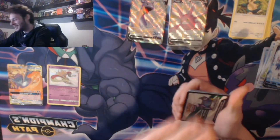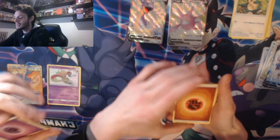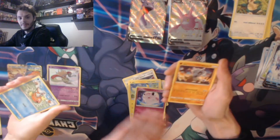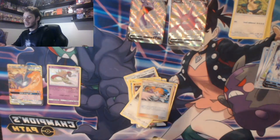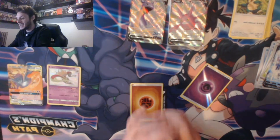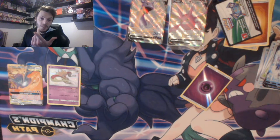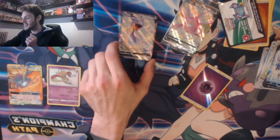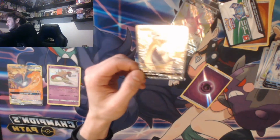That pack did open a bit oddly but I'm not going to call anything fake - I honestly don't have the time for it. One, two, three, four. So far I have not even had a notable pull out of this box. Reverse holo energy - neat. And the last one: just a reverse holo energy, which has made me a little bit upset. Maybe I should stop wasting money on Hidden Fates. But it's not all bad because we did get a great box from the Crobat V - it's just a shame you beat me today.